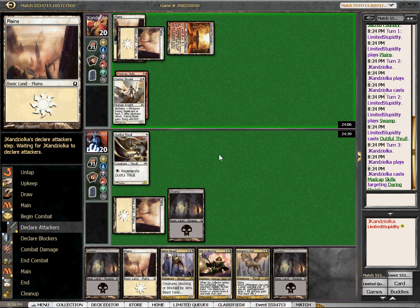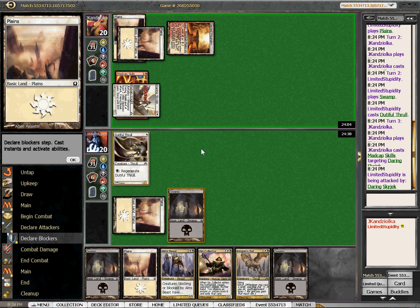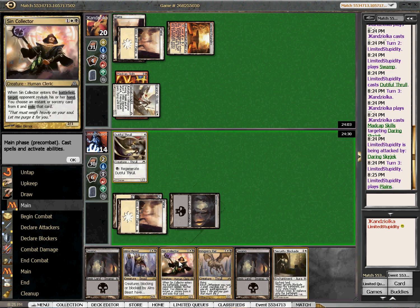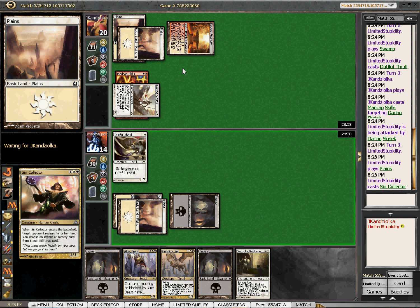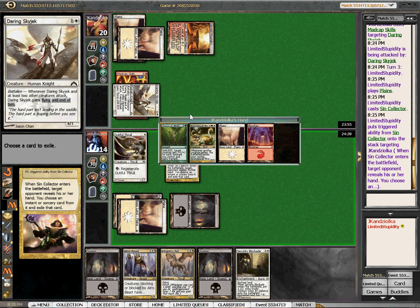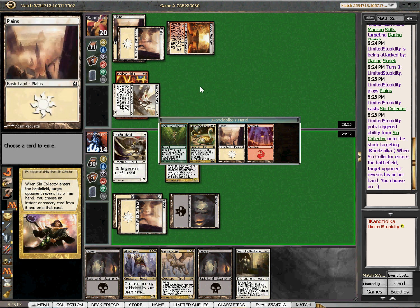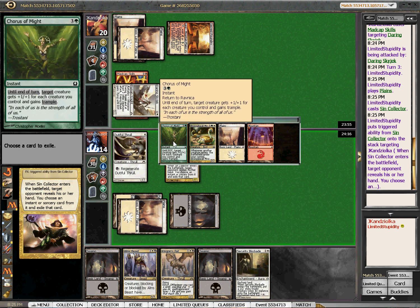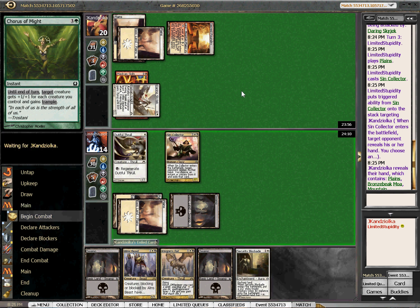That's going to be difficult to race, though it's not too bad. So what we can do here is take a look at his hand, and then we'll know whether we can double block or not next turn. He's got Chorus and Might but no green mana, so that means we can double block. We exile that actually. There's a Bronzebeak Moa and then two lands, so we definitely stay back and double block.